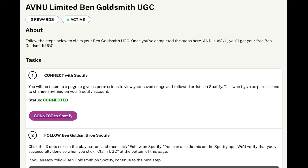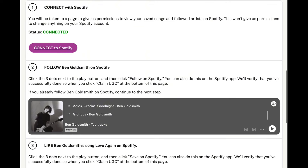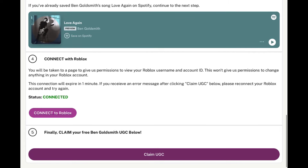There are four tasks you have to do. The first task is to connect to Spotify — click the purple button and it will bring you straight to Spotify, just log in with your Spotify account. The next step is to follow Ben Goldsmith and like his song 'Love Again.' The last step is to connect to your Roblox account.